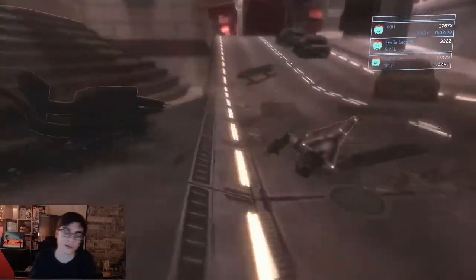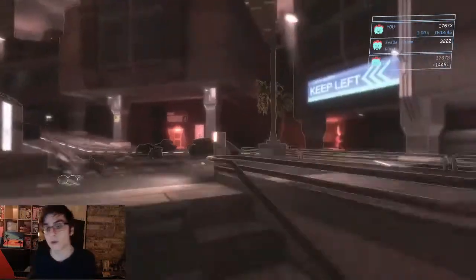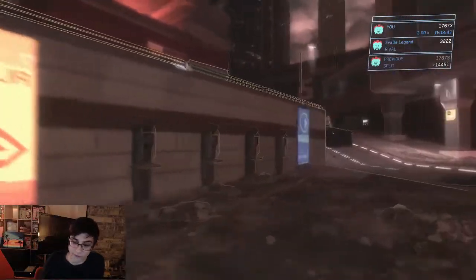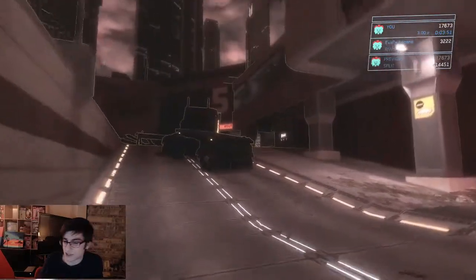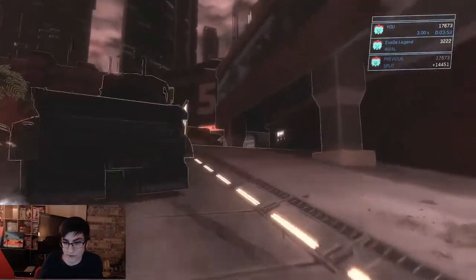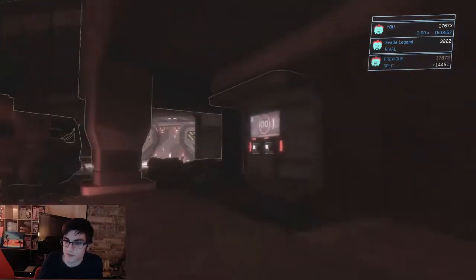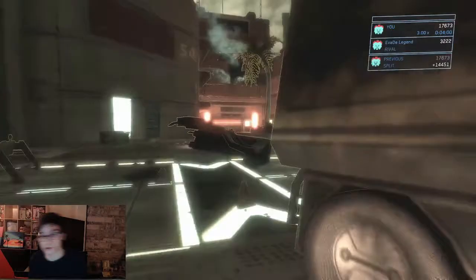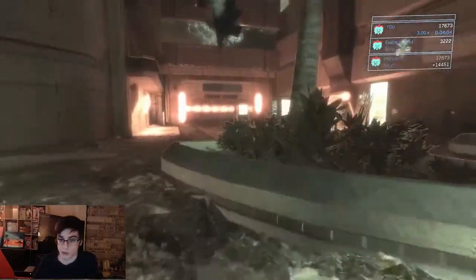Normally answering the phone would start the tutorial, but on Legendary I think it automatically skips it. If it doesn't, just spam B and it should skip it. Before you move on, you're going to want to go to the health station on the right and top yourself off — make sure you're at full health. Then keep heading through these doors on the right.